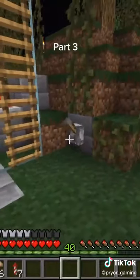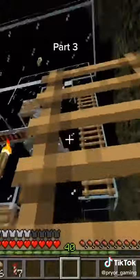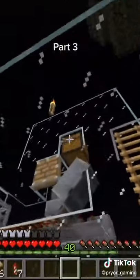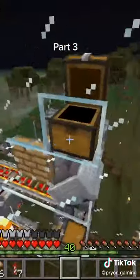It still yields more than enough wool right now. That lever right there turns the farm on and off. I just emptied it so there's not much wool in there. Those other chests you can fill with shears and it automatically fills all the dispensers that shear the sheep.